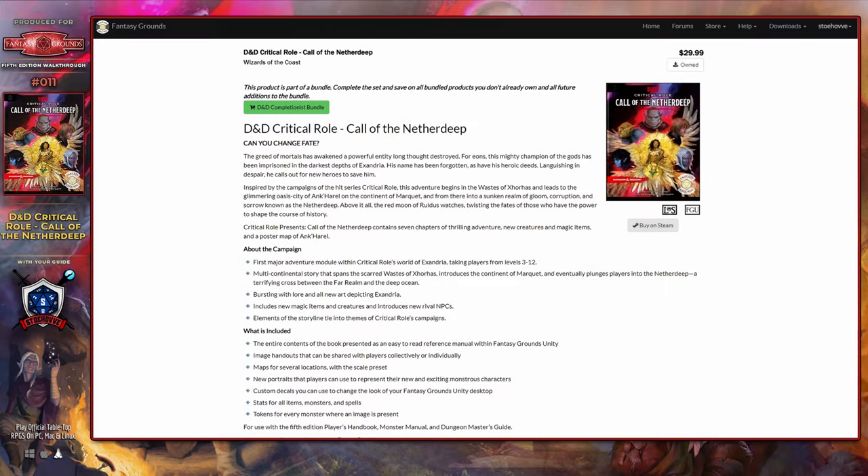The module itself is on both the Fantasy Grounds Store and the Steam Marketplace, including both of the bundles available for the completionist bundle in each marketplace. If you already have a large number of modules and wish to save some additional cash, you can make use of those bundles. However, you should be aware that this module does not fully function properly for the most part without the Dungeon Master's Guide, Player's Handbook, and the Monster's Manual, and I highly recommend purchasing those additional modules if you do not already own them.